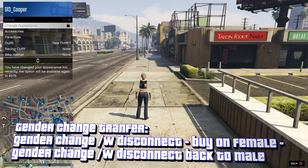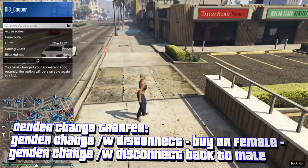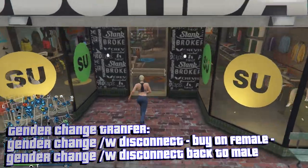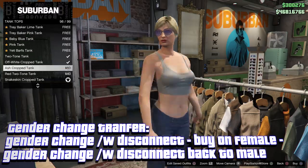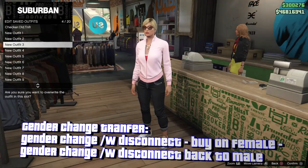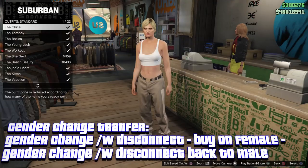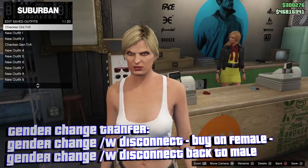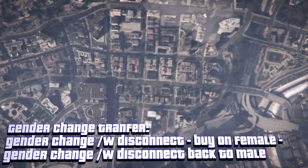From here you have to wait 45 minutes, because your main character is male and you want to buy the components on your female character, then change back to male and you should have all your outfits. After the cooldown timer has expired, make the outfit. We're making the same outfit to demonstrate the transfer method. After you've made your outfit, save it and make sure you have everything correct. Then equip the standard outfit and take off any accessories.